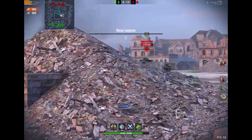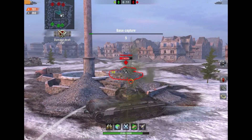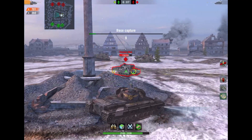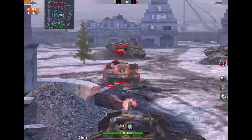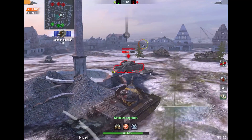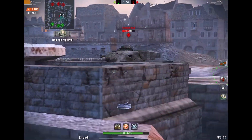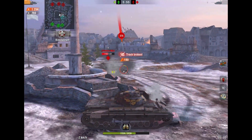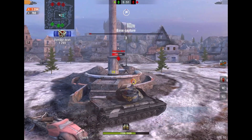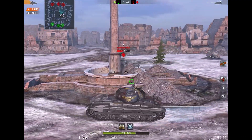In a 1v1 situation the Super Conqueror will be a bit better than the Chieftain, but in randoms I think the Chieftain will be a lot better for win rate and damage. I don't have the Chieftain yet — I only have the Super Conqueror — but the Chieftain's DPM is insane, one of the best for heavy tanks, and overall it has a very good combo of everything.